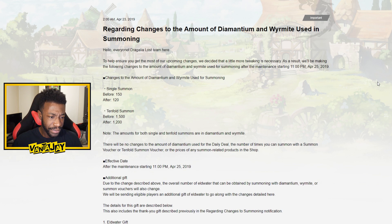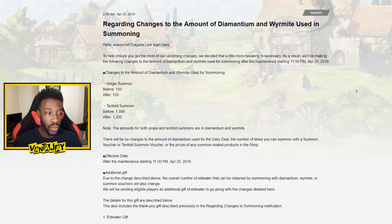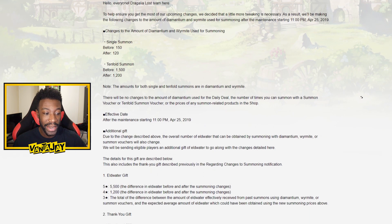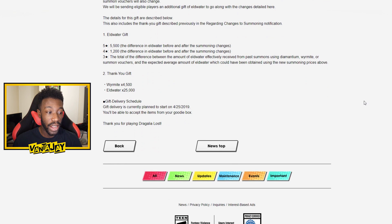They decided that a little bit more tweaking is necessary for summons to make the players happy. So before, single summons took 150 Wyrmite or Demantium — now after the new change, they're only going to take 120. And in 10-folds, it used to take 1500, now it's only going to be 1200 for a 10-fold. And we're getting a free 4500 Wyrmite along with 25k Eldwater as well later this week.